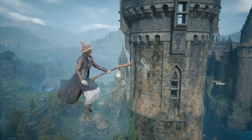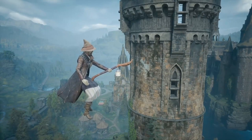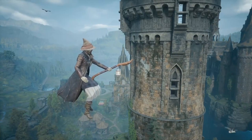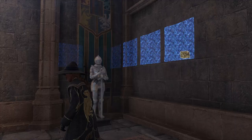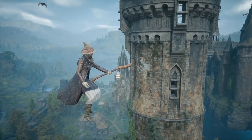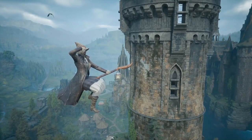Hello witches and wizards and welcome to today's video. Whilst you're knocking about Hogwarts and you're Revelioing all over the place trying to find hidden stuff, you've probably come across this area which has what seems to be highlighted walls. They're highlighted in blue when you cast Revelio and there's a chest near them as well. Now this took me ages to figure out how the hell I'm meant to get here, but it's a lot easier than what you think.